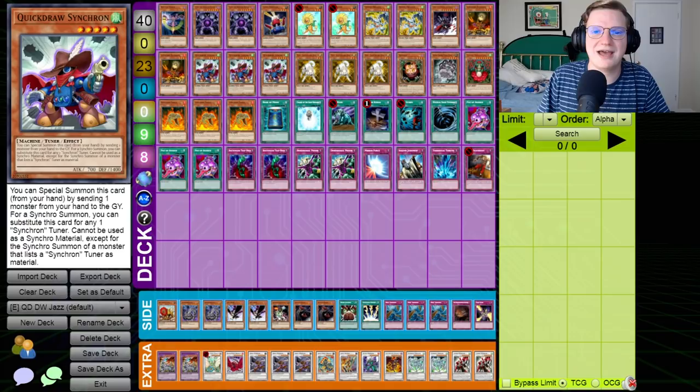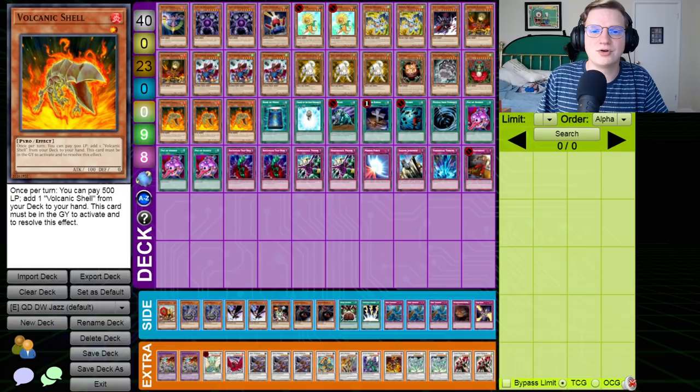Lonefire Blossom, both for Dandelion and for Tytannial, Princess of Camellias. But this card is even good to draw because you will be cycling Dandelion so frequently that you will routinely have tokens on your side of the field to either tribute for her effect or for her summon. Remember, the Dandelion tokens can only not be tributed the turn they are special summoned. We've got Quickdraw Synchron — this is the heart and soul of the deck. Quickdraw pitching Dandelion is functionally an FTK. You get a couple of tokens, you go into a Drill Warrior, and you are off to the races.